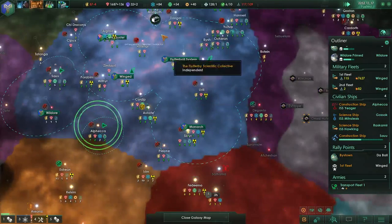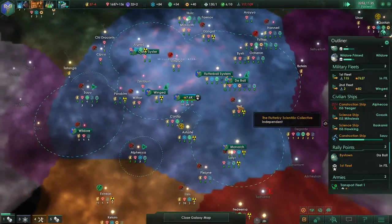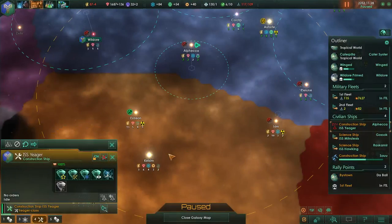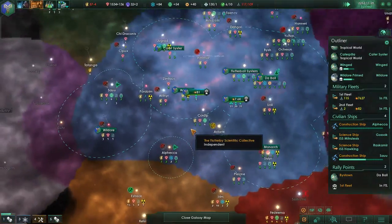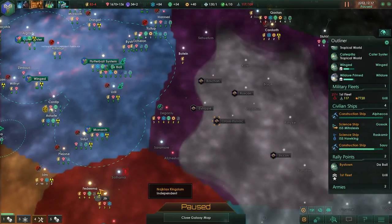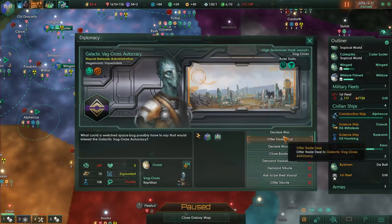Construction complete - they probably don't have enough energy credits to actually do that. There's energy here though. All right - let's humiliate these guys. It's just going to be a war of humiliation because I'm not really interested in their territory. We're going to declare war on our rivals.